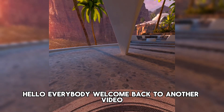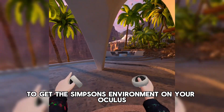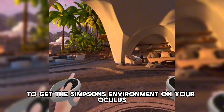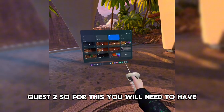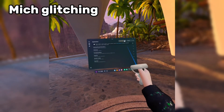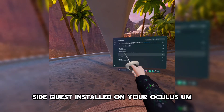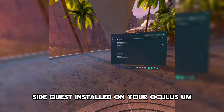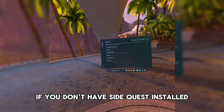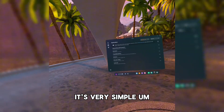Hello everybody, welcome back to another video. Today I'm going to be teaching you how to get the Simpsons environment on your Oculus Quest 2. For this you will need to have SideQuest installed on your Oculus. If you don't have SideQuest installed, there are multiple tutorials on how to install it — it's very simple.